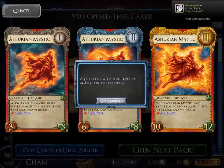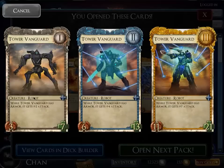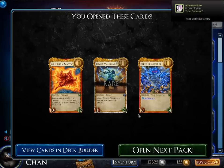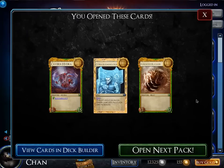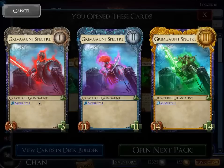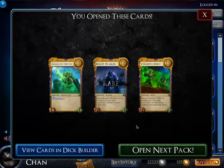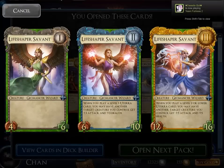Win per model — I need one more of these. This guy has Aggressive, meaning the creature always attacks when it's able to and doesn't have summoning sickness. This new card Tower Vanguard gets to attack while it has Armor — a new card I've never seen before. Life Shaper Savant gives plus three, plus three and plus five, plus five at different levels — very good, I needed more of these.